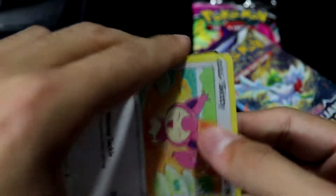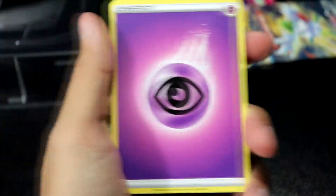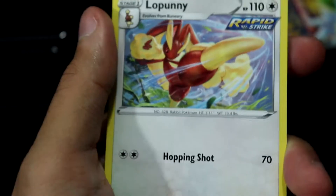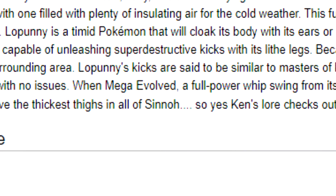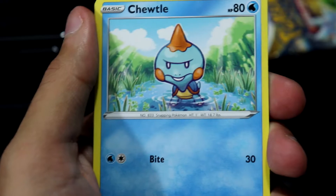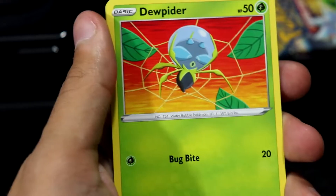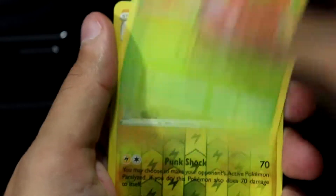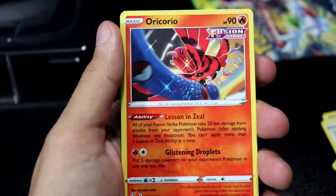I haven't opened up too many Fusion Strike packs. Really didn't go all-in on Fusion Strike — not a lot of things I want from this set. We got a Lopunny. We got a Skitty, a Chuddle just staring off somewhere, a Vullaby, a Dewpider caught in a webbing — maybe his own. We have a Toxtricity reverse rare, pretty cool looking. Gonna bust a fat beat. And then we have an Oricorio.